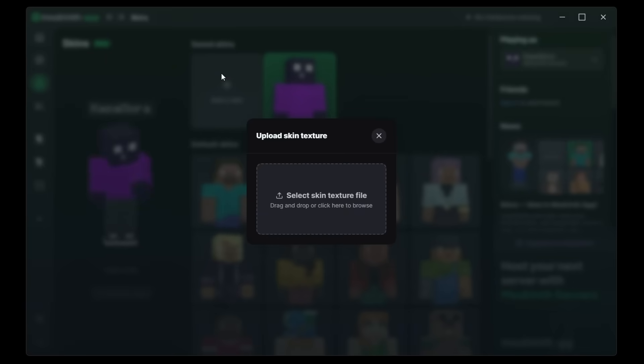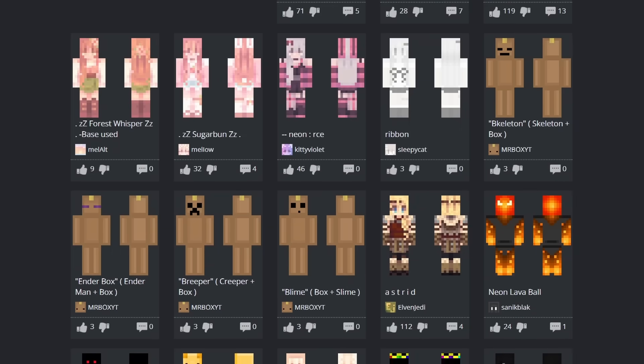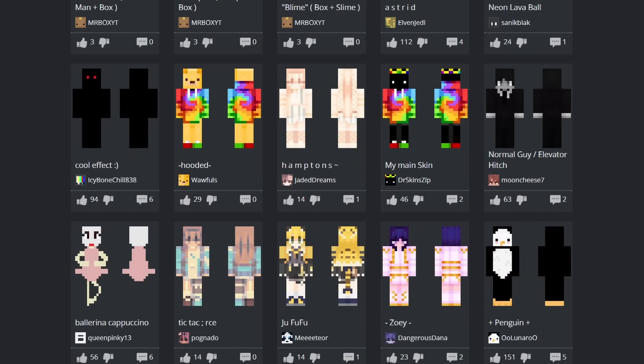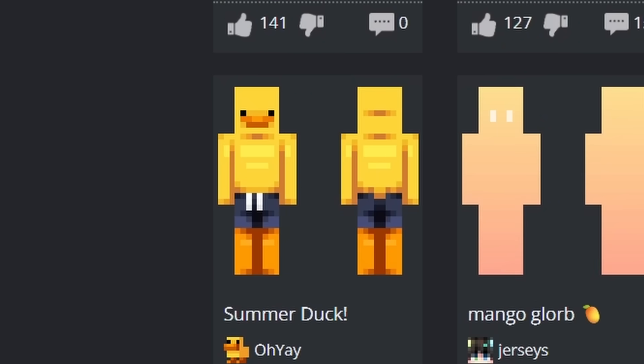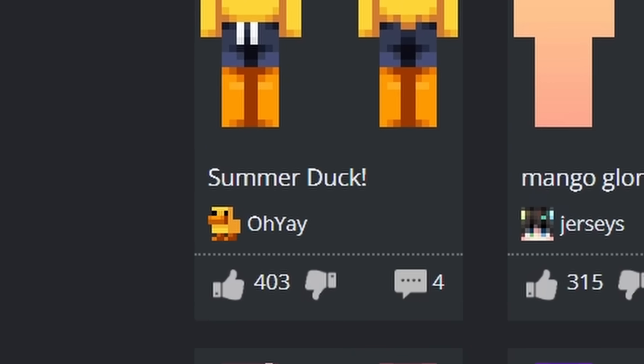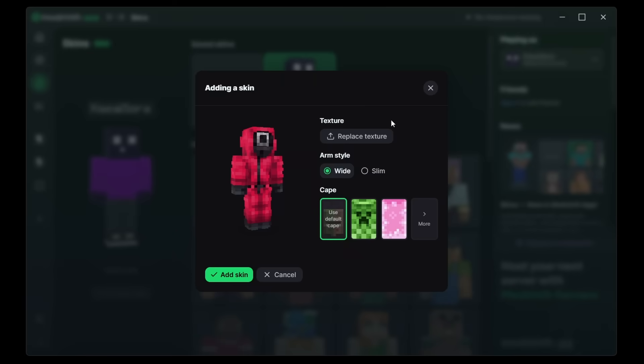We can also click on 'add a skin,' which simply allows us to upload a skin. Looking for a skin for this video... which one should we use? What is that? Why does that duck not have pants? Why does it have 400 likes? Squid Game Guard Square — yeah, let's go for it. Oh, that's clean.